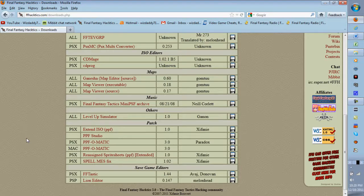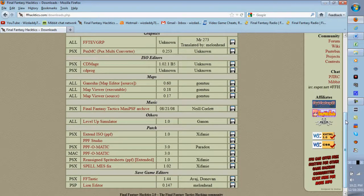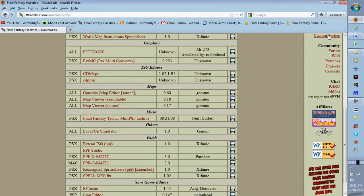If that still doesn't work, I'd advise you to try downloading Wine32. Basically, it's a program that allows you to run a virtual PC — it runs an emulator that acts as if it's a PC. Then you can just download the PC version of PPF-O-Matic and patch that way. If your Mac can't do it, you're kind of out of luck.